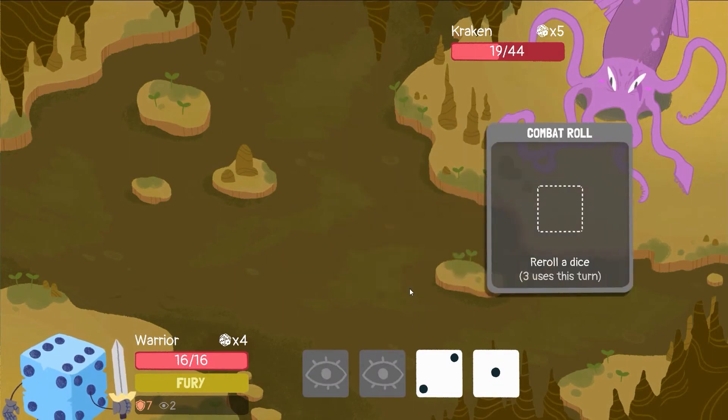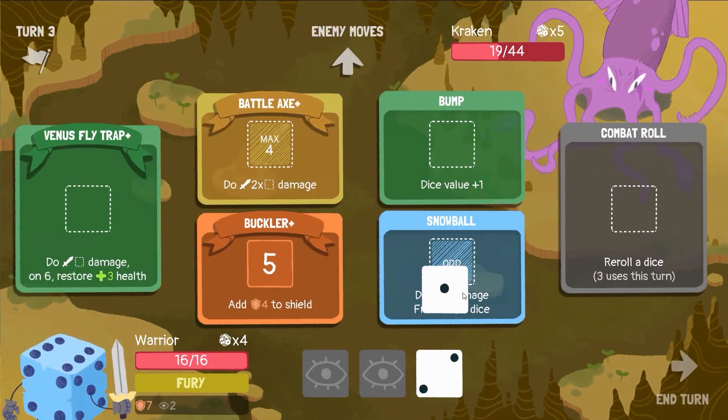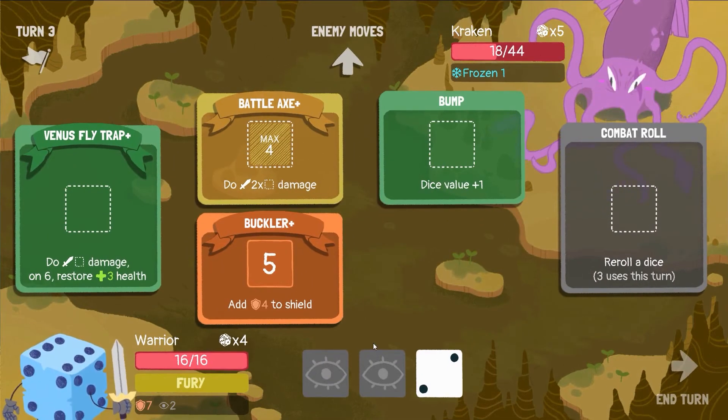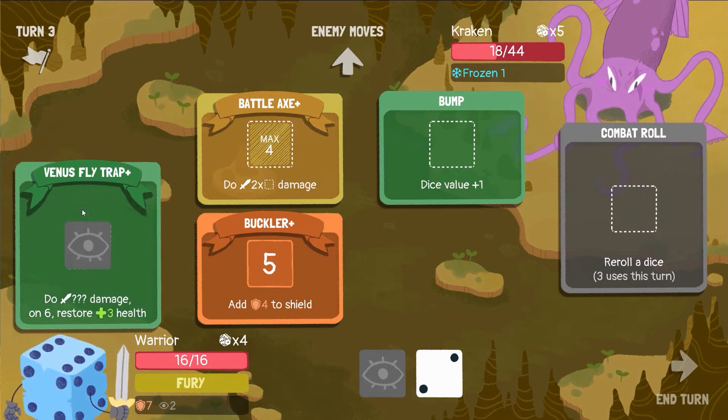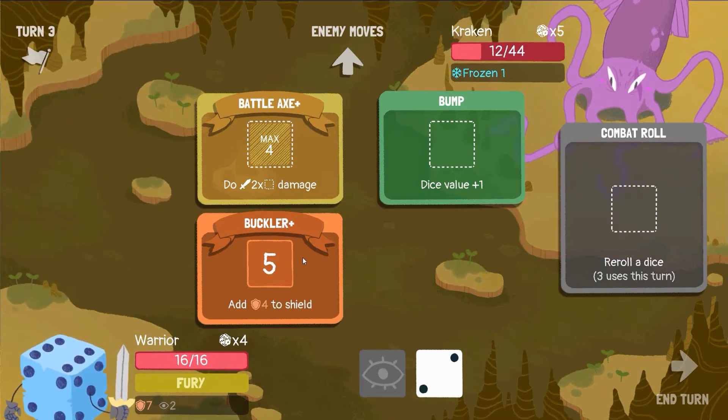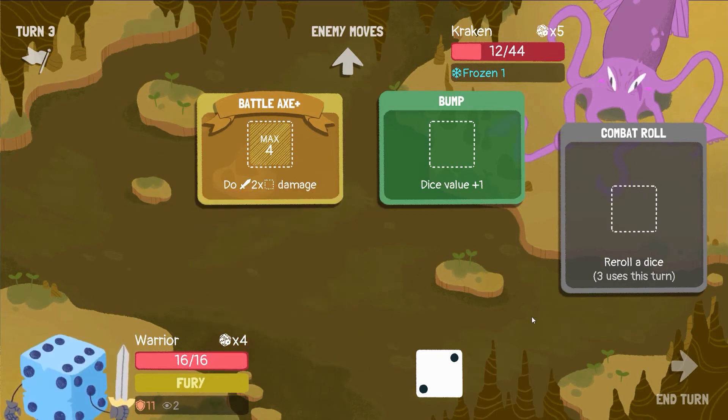Oh, he got some high rolls this time, but at least he doesn't have a four to curse me — the curse is always frustrating. Let's just throw this into a battle axe. Oh, it's a high number so we can probably put this into Venus Flytrap and do good damage. And now this is also a high number so we can probably put it into buckler — we can definitely put it into buckler and make it work. Pro strats!